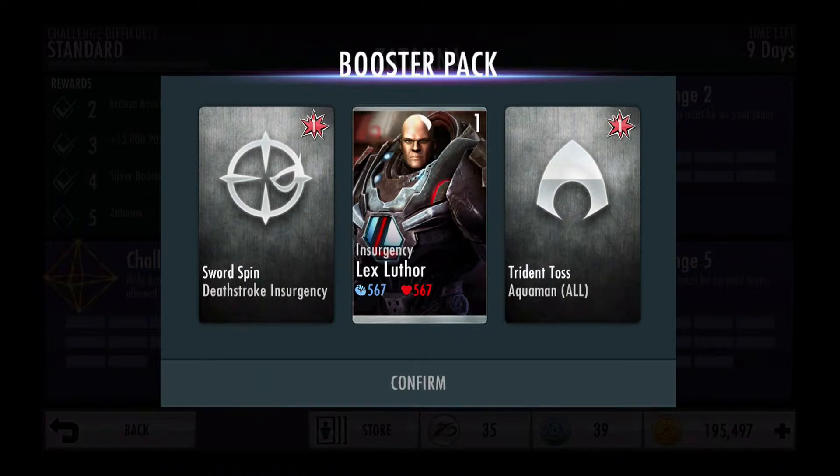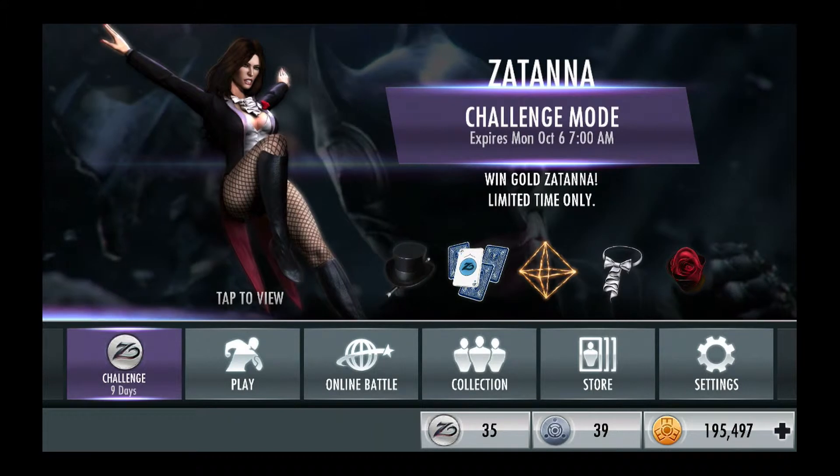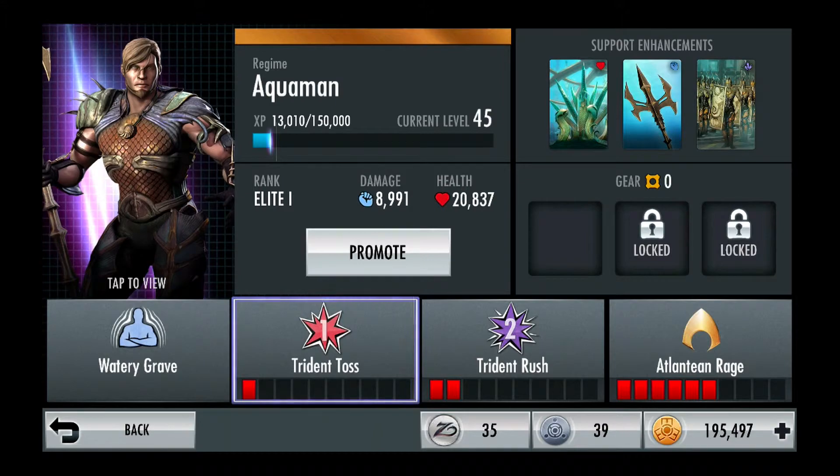I also got a Sword Spin, which is the level 1 special for Insurgency Deathstroke. I'll see if I can use that. I also got a level 1 Trident Toss for Aquaman, which I know I can use. Now you can see they've added a square box when you can upgrade moves for characters rather than just promote them — so that's awesome.